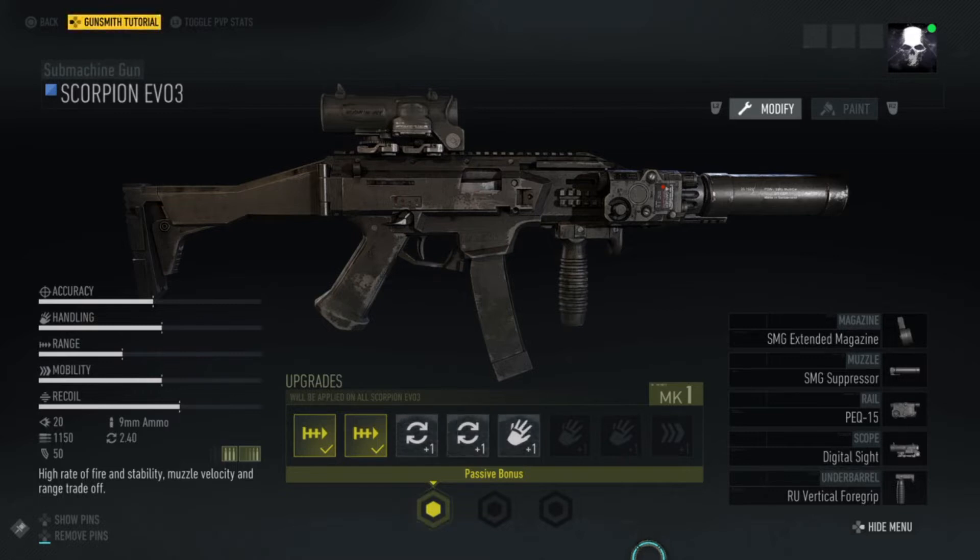I don't know what the effective range is. I would imagine it's between 100 and 300 metres, being as it's 9mm — it's a fairly slow moving round. Maximum range, no idea, maybe 400 metres.